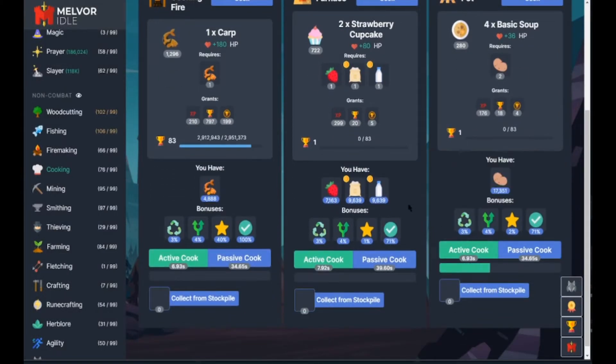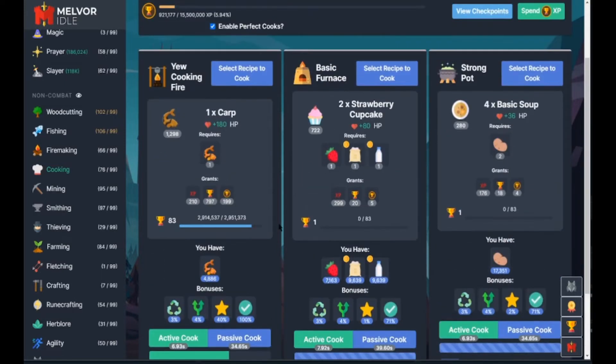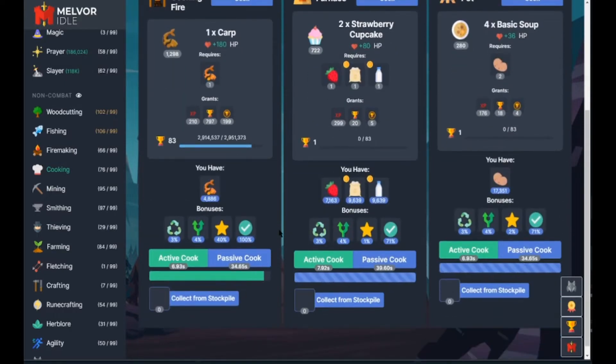You cook food, you get cooked food in return for higher HP yielding items. And we can passive cook on these, which takes five to ten times longer. It takes longer and you won't get XP or mastery for passive cooking. You can only passive cook while you're active cooking something, so it's a nice way to get some extra food a little bit faster.